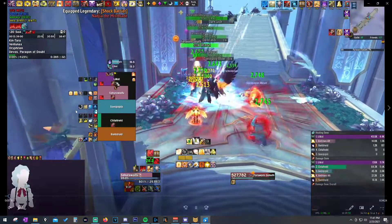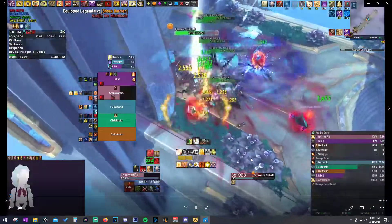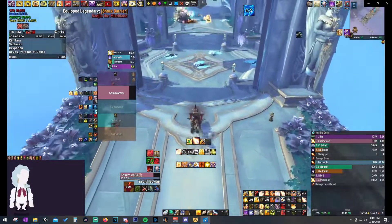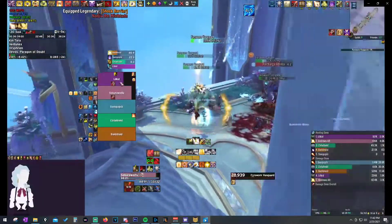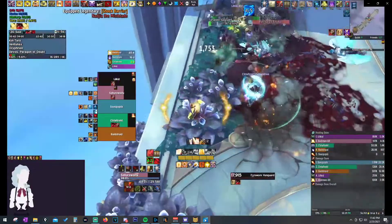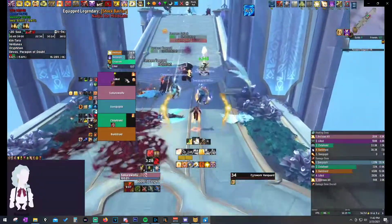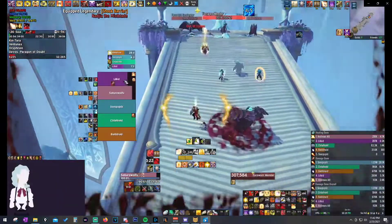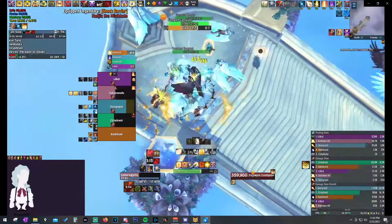The biggest thing about Spires is making sure you have cooldowns ready and available for Pridefuls. The Pridefuls are going to be the biggest struggle, especially on a Grievous week for a high Spires key. The reason Prideful is particularly difficult in Spires is because a lot of the pulls right before Pride spawns are pulls where you need to use cooldowns, or the DPS are popping cooldowns, so you don't have many options for the actual Pride.